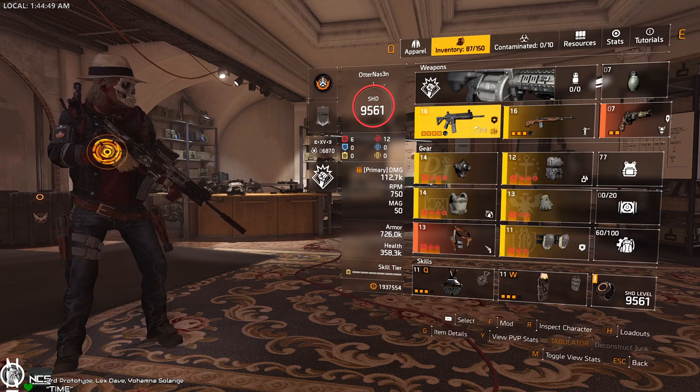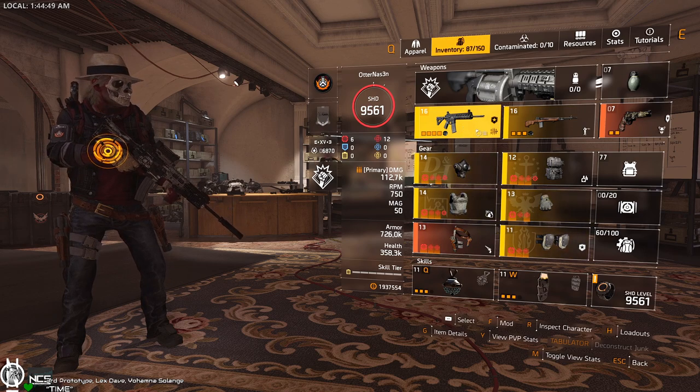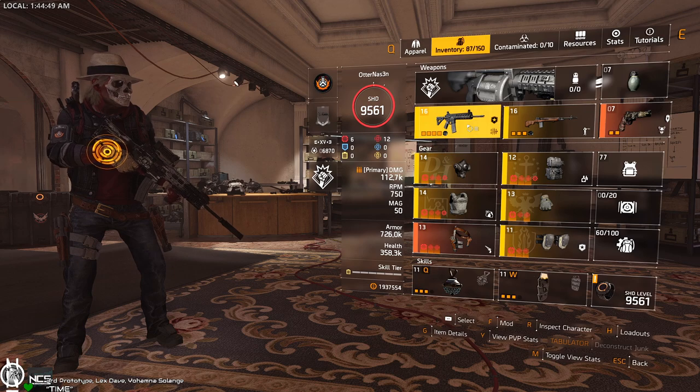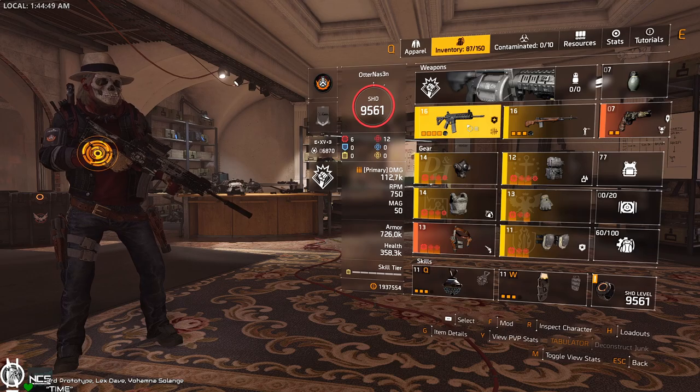You need pulsed enemies for this to work, so this is basically meant for group play where someone else does a pulse for you. If you don't have that, you can switch out this talent for Strained, which works very well on this weapon. Because it's 750 RPM — anything higher than 750 I would recommend using Optimist; anything lower, just go with Strained.